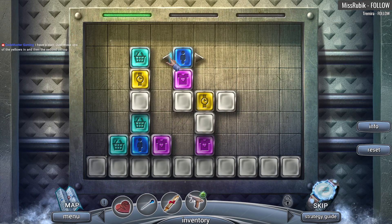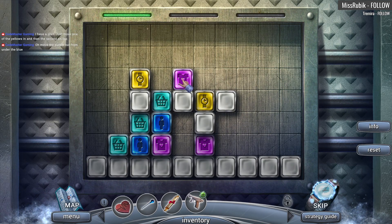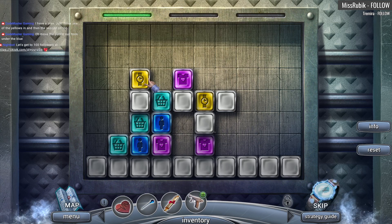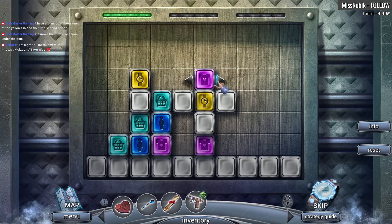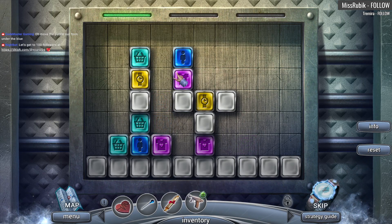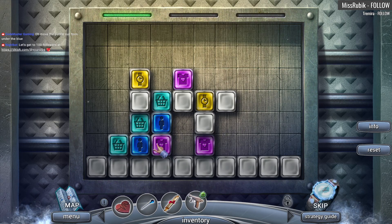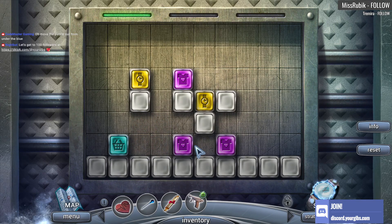If I move green... hmm, shoot. Get pink over here — maybe I don't know if this will help me. Nope, that's not gonna help me. Crap. This is definitely tricky. Move the purple out from under the blue, but once I move it it's gonna touch this, so that's not gonna do me much good. Oh yeah, that sucks.